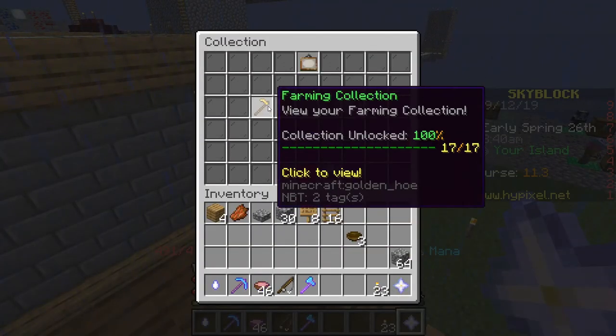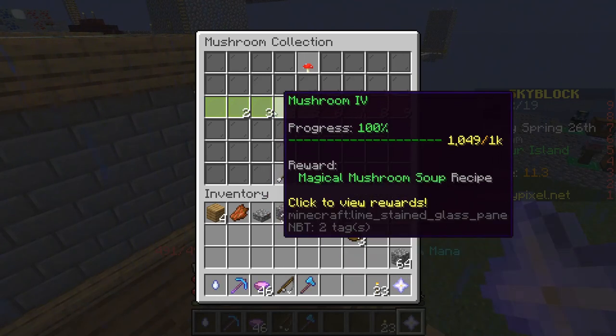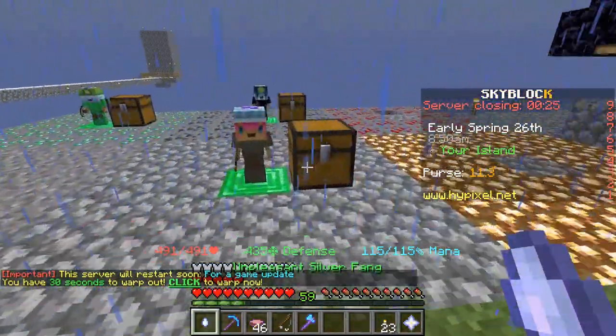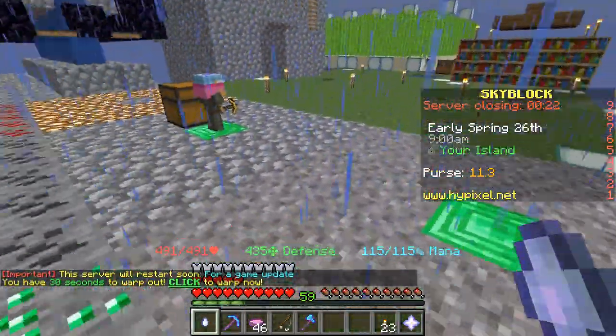First of all, the mushroom soup is available in the mushroom collection. You have to mine 1,000 mushrooms, and mushrooms are found in the mushroom desert, which is the second part of the farmhouse that you can get to from spawn.